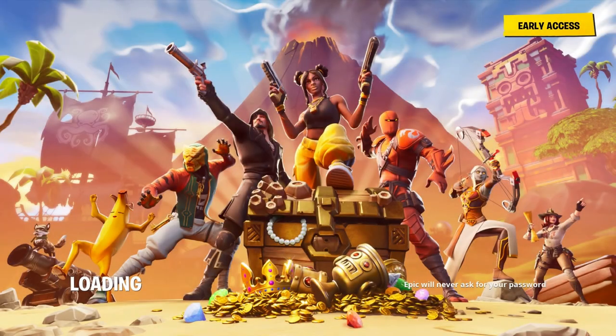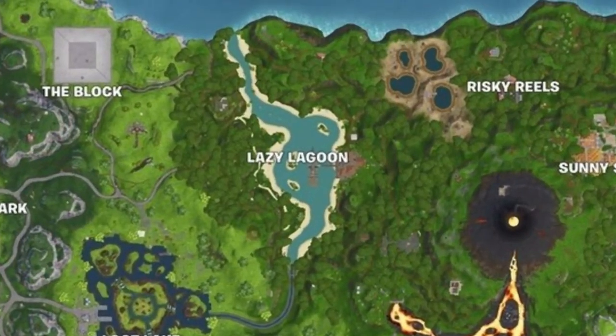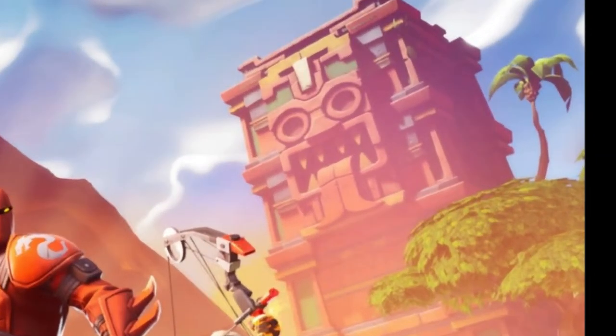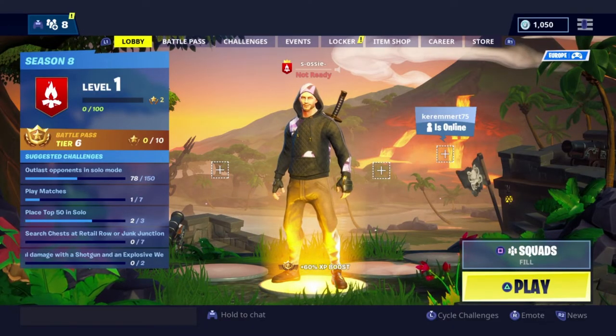Season 8 is finally here. We've got a volcano, we've got pirate ships, we've got a potential underwater part of the map. We've got ancient Egypt looking like Indiana Jones. I don't know. This is a big update, especially since there's a volcano on the map.